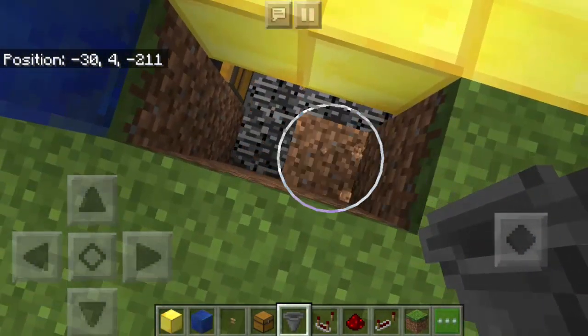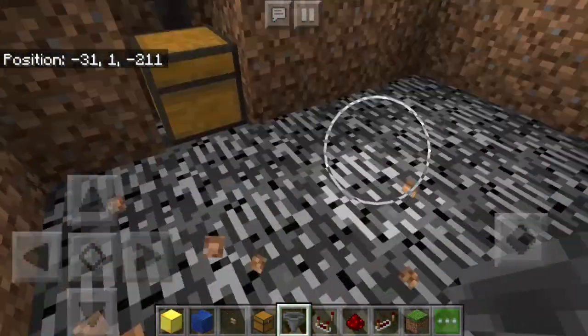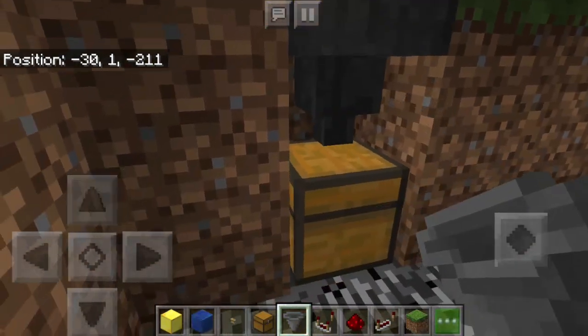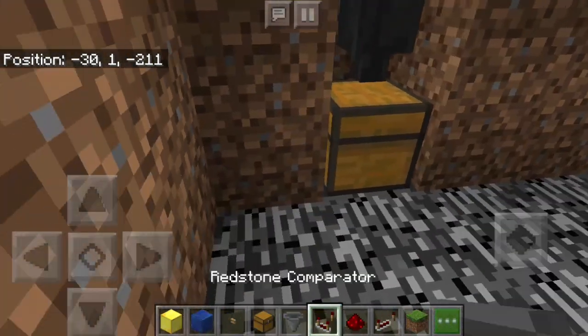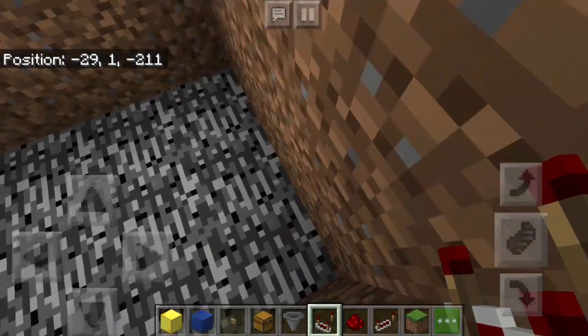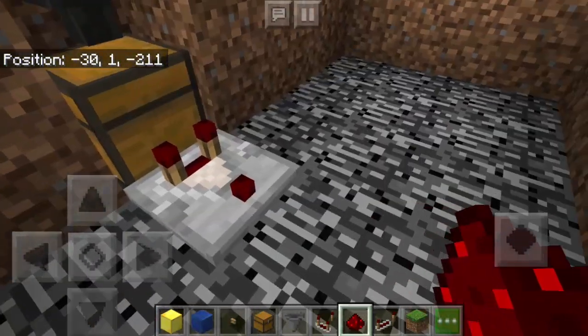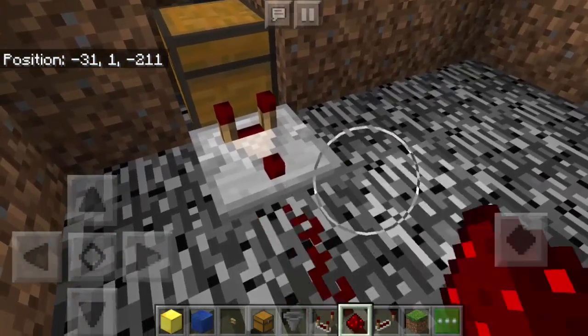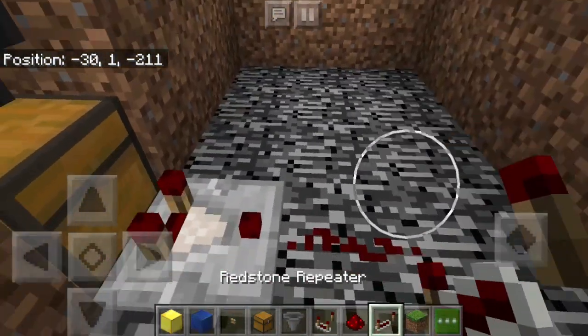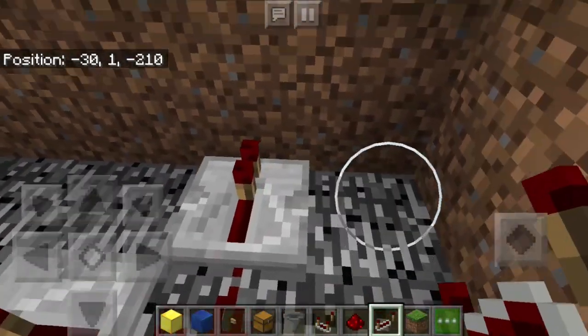Dig this part so you can see everything. Make sure it's attached and straight. At the back of the chest, put the redstone comparator facing that way. Then add redstone dust and a redstone repeater going this way, and another redstone repeater going that way. Then dig this part.